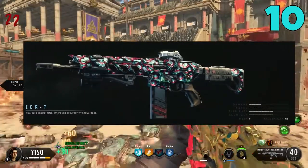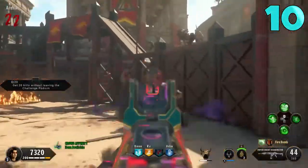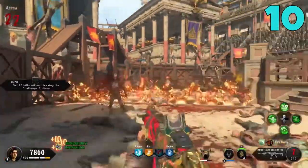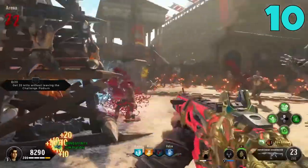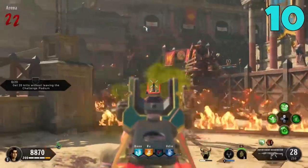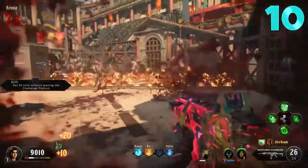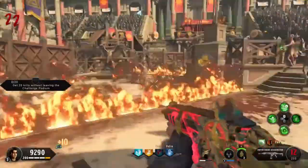Starting off at number 10 we have the ICR. A lot of people are giving the ICR a ton of praise, and don't get me wrong — the ICR pap-a-punched is definitely a great gun, but I don't think it's as good as people are saying. It's my most used gun since it's the first you unlock, great for headshots when papped, but it definitely isn't a god gun. It's still a very good wall gun though.